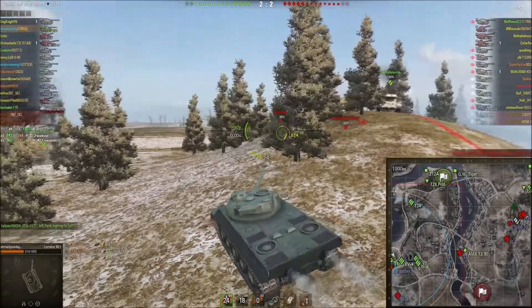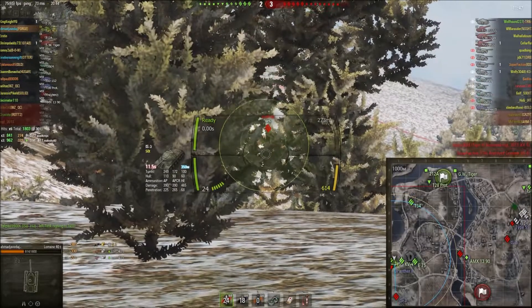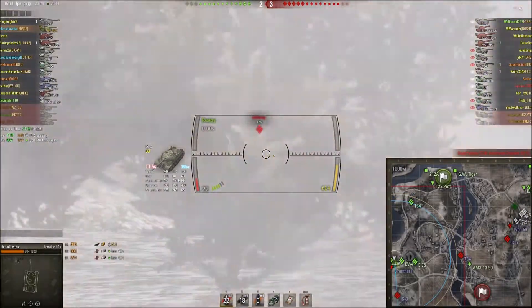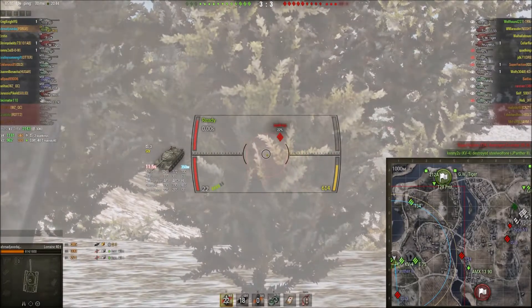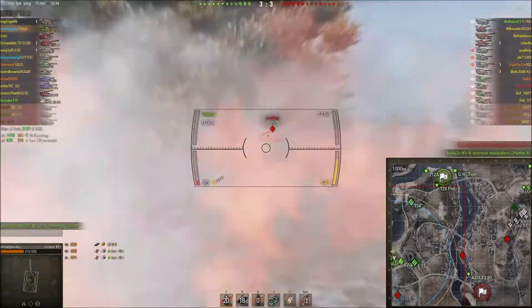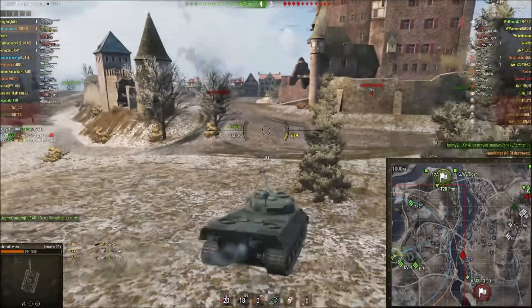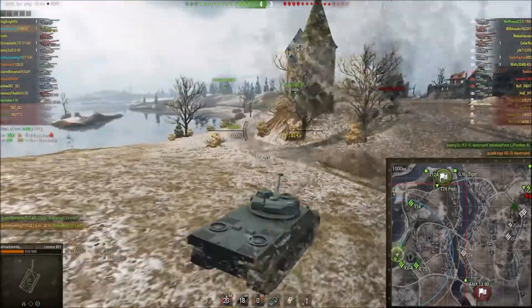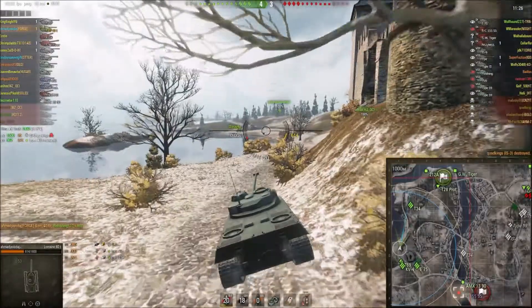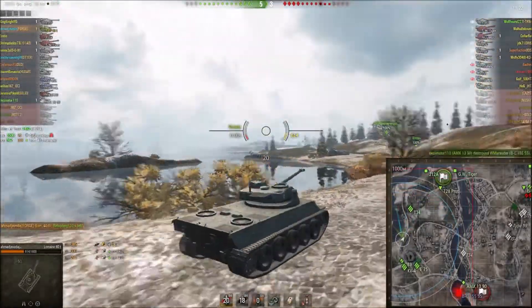I spot the Jagdpanther 2 — I probably proxy-lit him or maybe the arty saw him. I see an opportunity where the IS-3 is just behind him. Once my teammate tracks him, I put a third and fourth shot into him. At this point I can see the zero line and know that flank is going to fall. So I preemptively reload most of my shells and start making my way towards their flank.